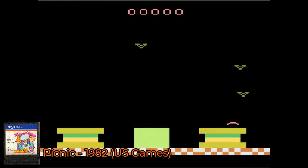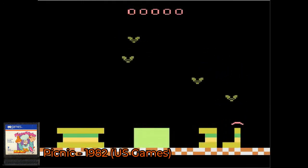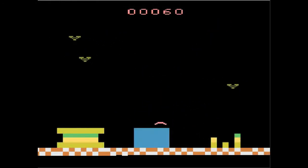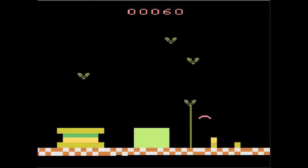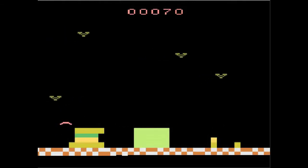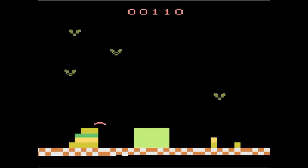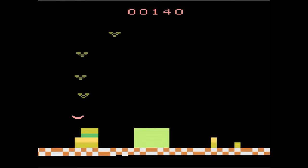Next up from 1982 we have Picnic, from U.S. Games, programmed by Tom Sloper. In this game you are trying to enjoy a picnic but a bunch of bugs are intent on stealing your food. Your only defense is the swatter — when they get too close you hit the swat button and smack them away. You can also put them in the bug trap, although honestly it's a better idea to just swat them. The game is a whole lot of fun and is probably one of my favorite paddle-controlled games.